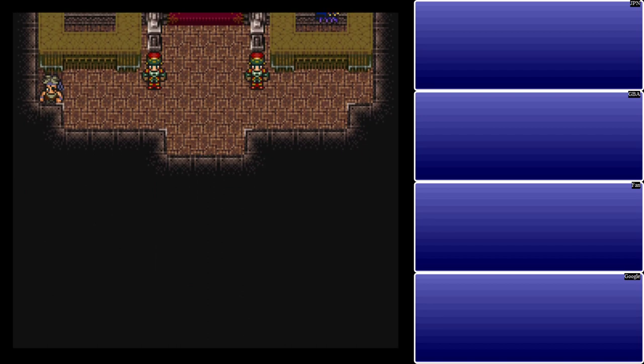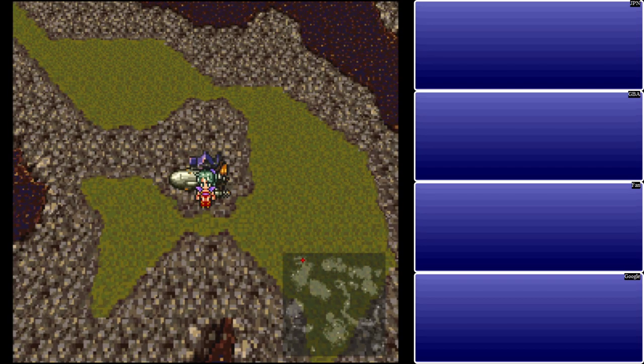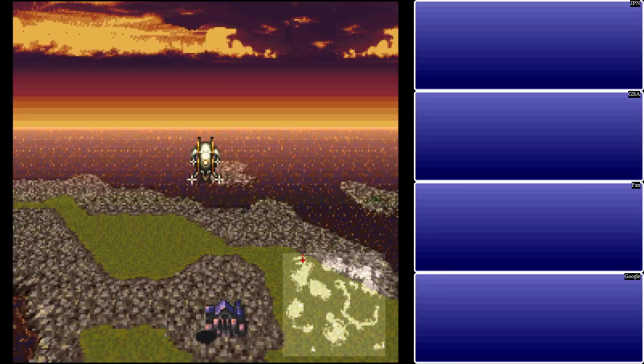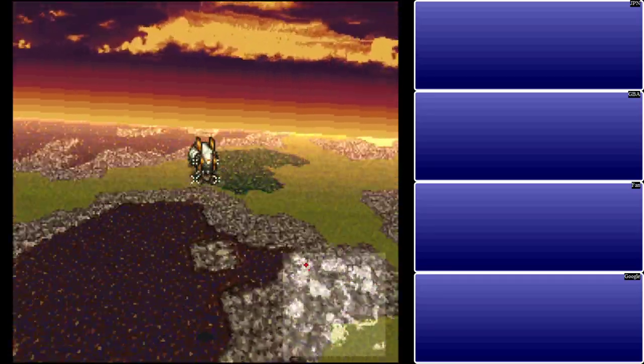Let's get our party together. Oh yeah, and if you're not using the cheap strategy in the Coliseum, the Chaos Dragon is weak to ice, has 9,013 HP, and yeah, you can try and take it out that way if you so desire.